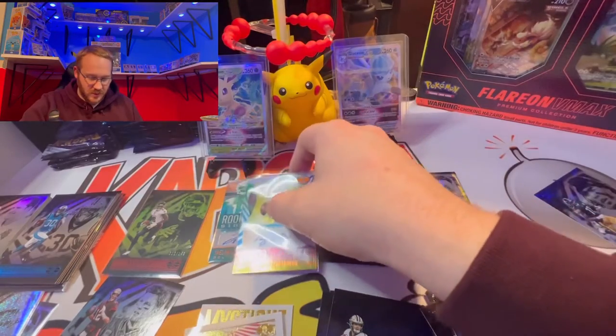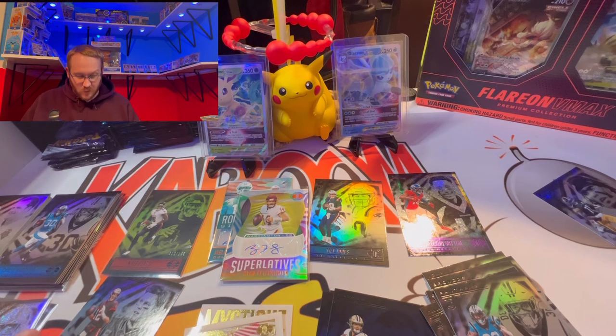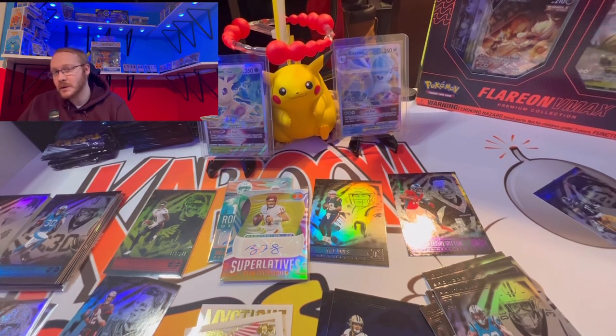There is our second auto — not a rookie but I'll take it, no problem. Thanks for joining me and bearing with me as my voice is continuing to disappear. Overall, a decent couple of mega boxes — we pulled the Kyle Pitts numbered, two autos, the Mac Jones, and some Tom Brady's. If you're not subscribed hit that subscribe button, give me a thumbs up if you enjoy what we're doing, and until next time, take care guys.